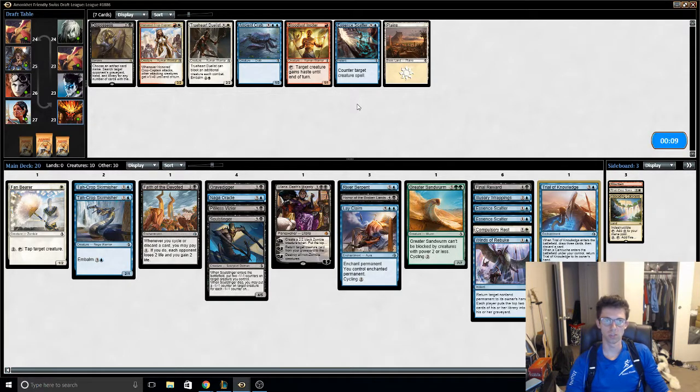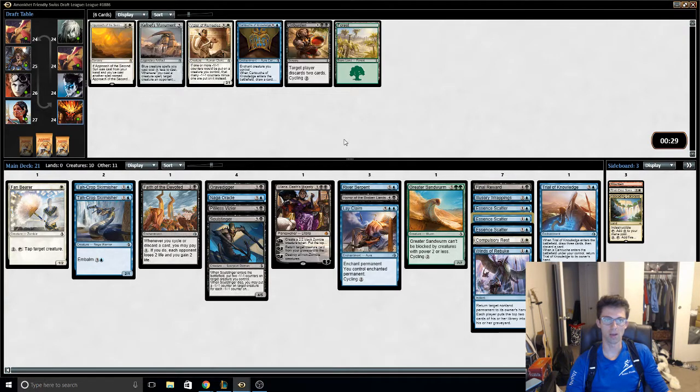And so is Crab. I think I get similar Crab-like things. Approach the Second Sun wheels — I think we have to take it. I don't like the cartouches in our deck at all.